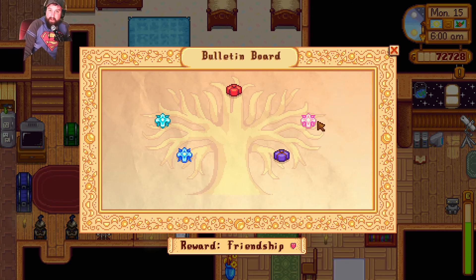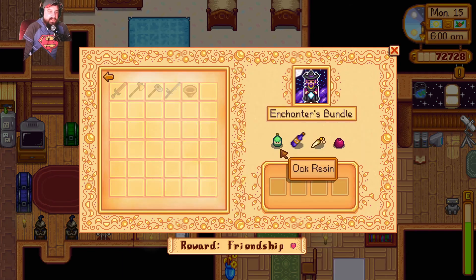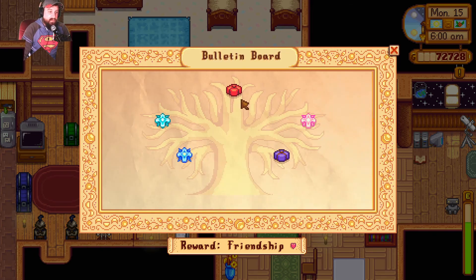Last time we finally finished one bundle. We still have the chef's bundle — we need a truffle — and the enchanter's bundle — all we need is a rabbit's foot. We have the rabbits and the pigs we need, but you can only find truffles outside, so I don't know that we'll get that on the first day of spring. That's kind of our target though.